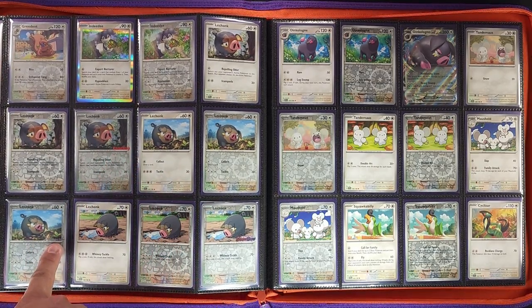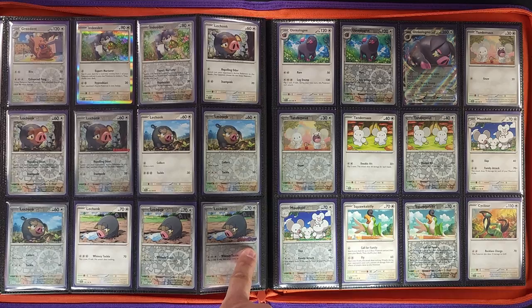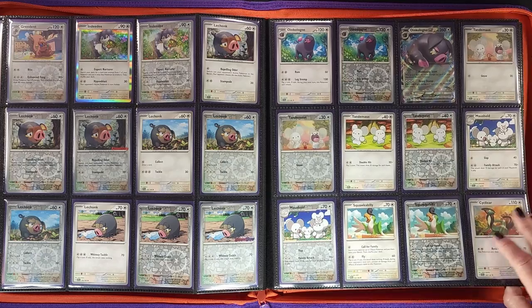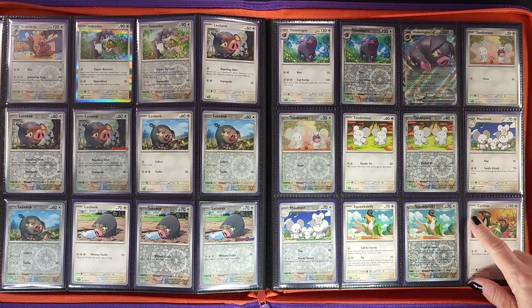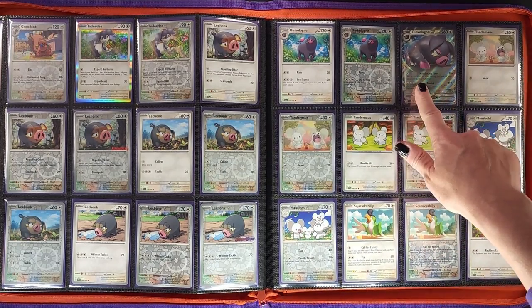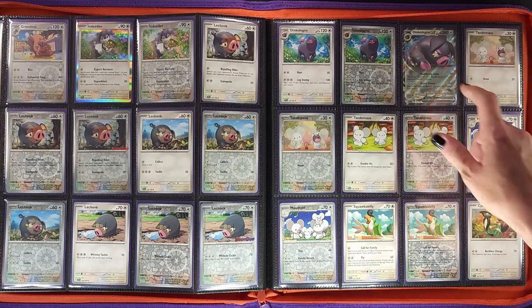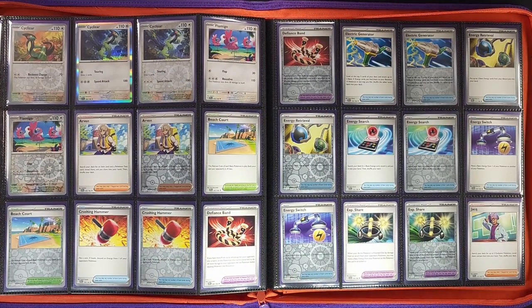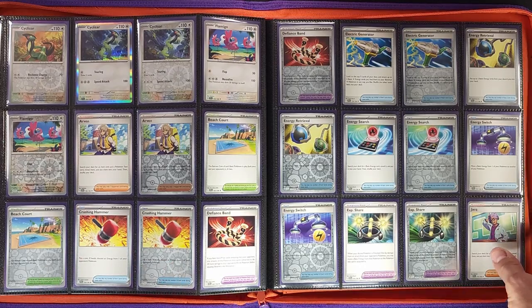We have the GameStop exclusive Lechonk, the Pokémon Center Lechonk, the Scarlet and Violet stamp Lechonk, and there's one more in the back. We already set the binder up so we didn't want to move all the Lechonks — you'll see why this set is huge. Then we've got Oinkologne ex here looking like a sad little piggy.